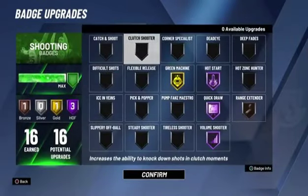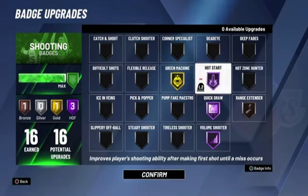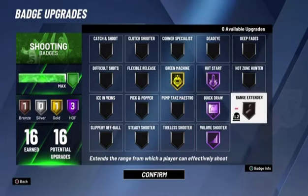Shooting badges — if you want to shoot good, in my opinion, these are the best shooting badges. I'm not putting on anything else. Do not try and give me tips — I shoot good enough. Every time I take tips, I end up missing. Hot Start Hall of Fame, Quick Draw Hall of Fame, Volume Shooter Hall of Fame, Green Machine Gold, Range Extender on Bronze. Those are the badges I use.